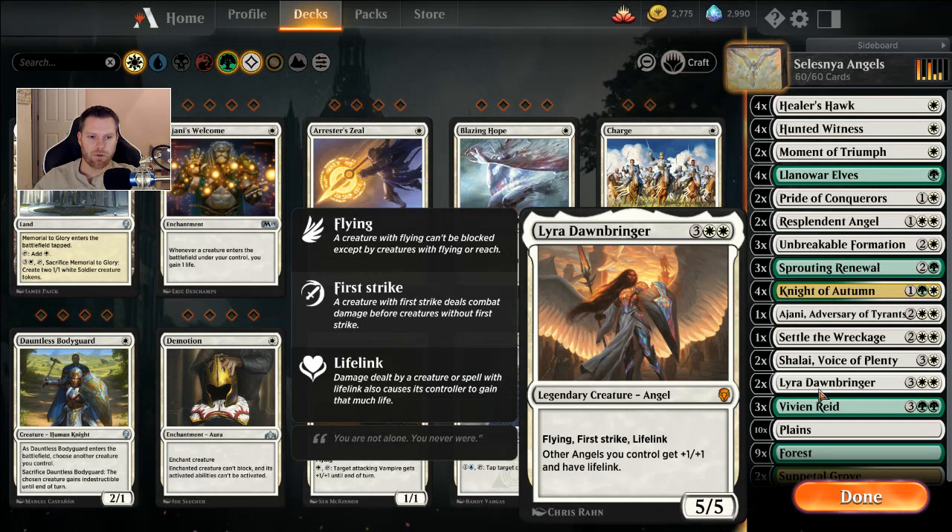I like Lyra Dawnbringer — five-casting 5/5 with Flying, First Strike, Lifelink. Other Angels you control get plus one, plus one and Lifelink. Lyra's pretty much a game ender. There's not a lot of decks that can deal with Lyra, except control decks. Cast Down is a thing, Ravenous Chupacabra is a thing, but she's pretty tough to deal with and must be answered right away.